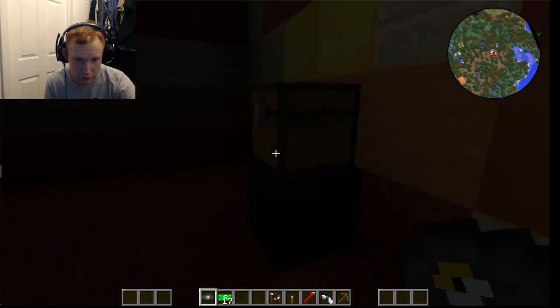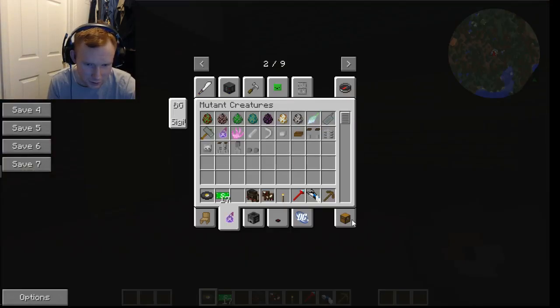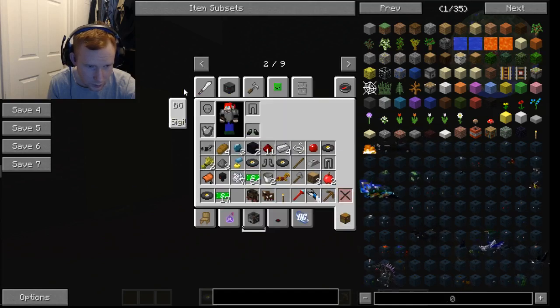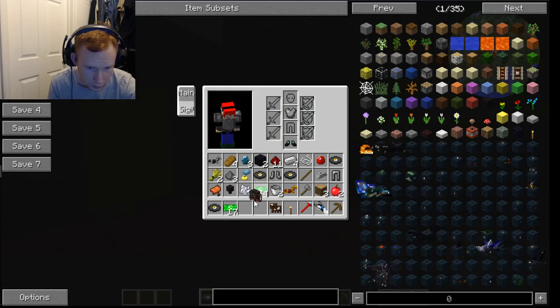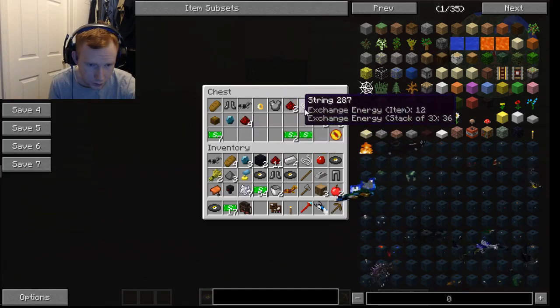The game's a bit laggy. But yeah, there's a lot of stuff. Adventures Backpack. Is there a way to put this on? There's no way to do that. But this place is a giant dungeon.